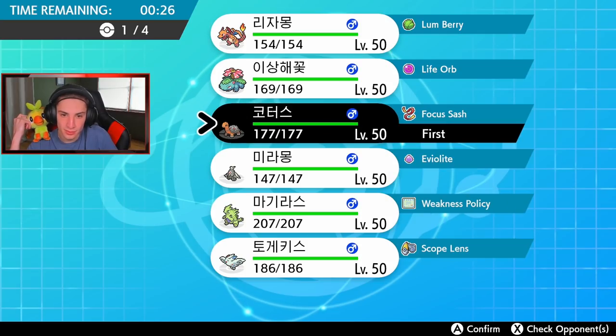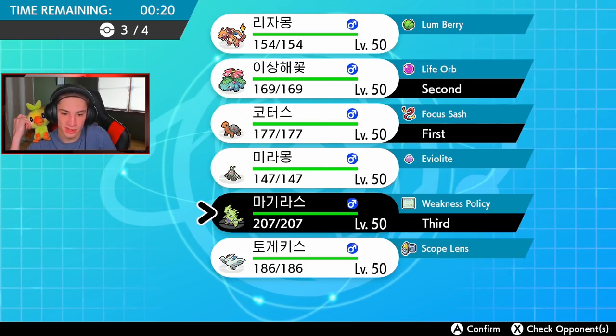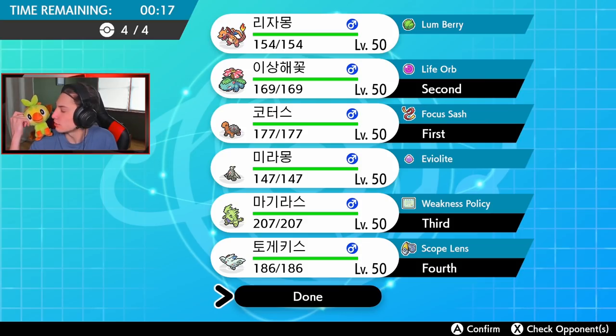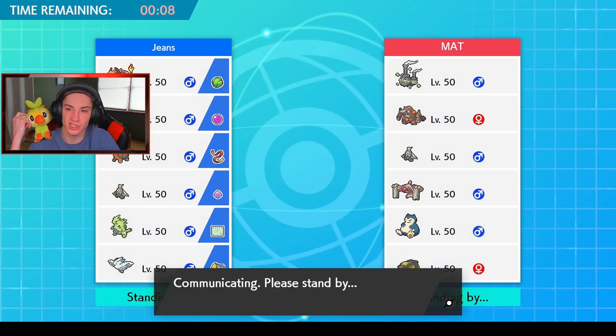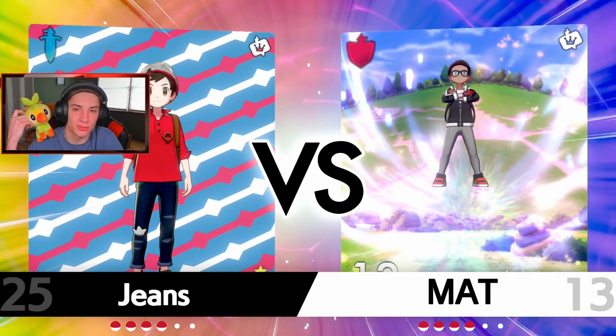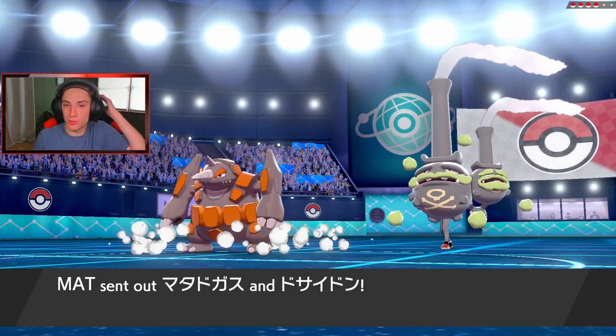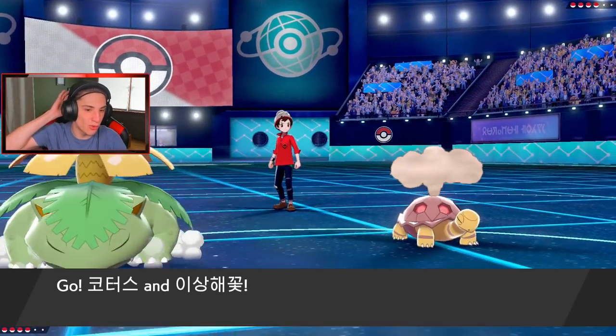I'm going to go here - I'm not going to bring my Dusclops, and I'm going to bring Togekiss like this. Grookey, does that sound good? Yeah, we got the Grass type with Venusaur up in there, and we're not going with Dusclops. He can set Trick Room but that's totally fine. I think he's going to lead Galarian Weezing and Dusclops. Grookey keeps telling me he has a Trick Room team - I get it! Grookey, thanks for coming, thanks for helping me pick the team. You're the best! Maybe next video we'll get a special guest - Scorbunny or Sobble.